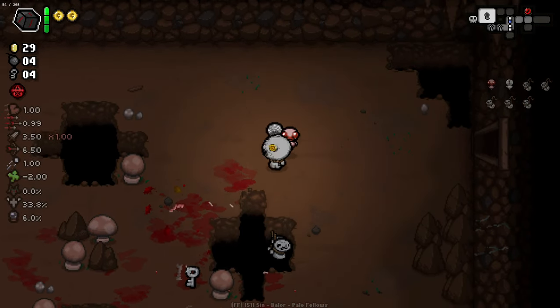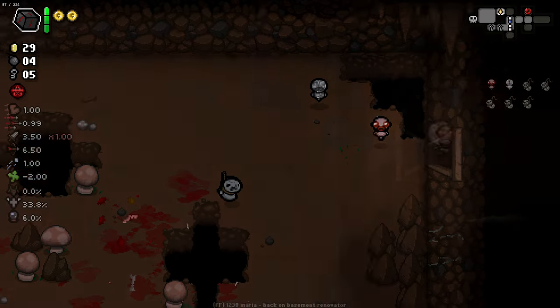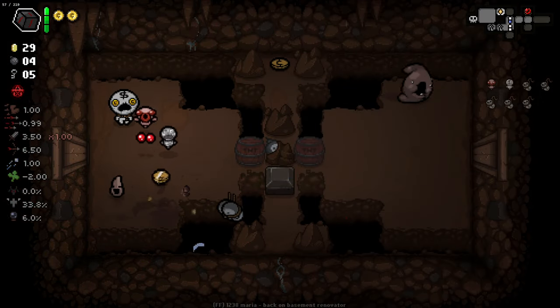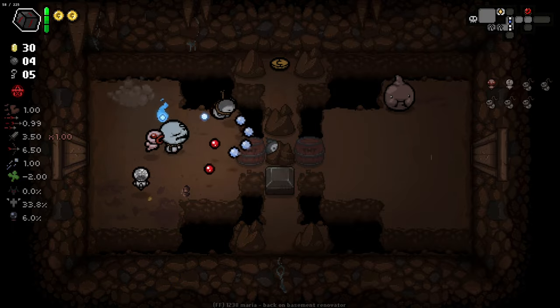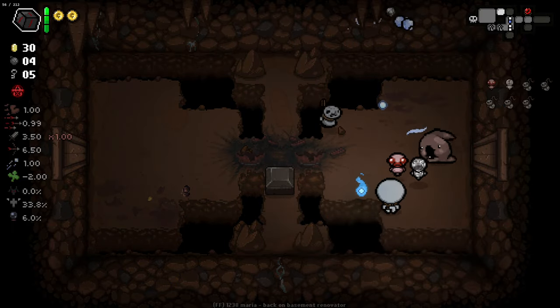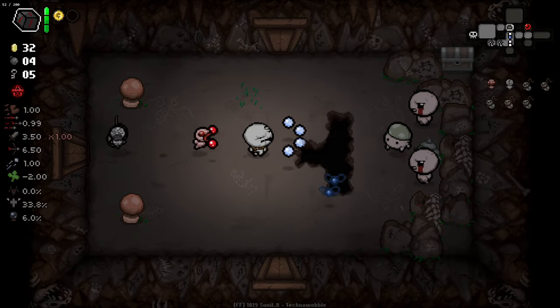We've got our boss here, there's another key, and we're up to 29 again. I thought this challenge was going to be... I wouldn't say I thought it was going to be easy, but I feel like most of the time when I get the Swindler he's spawning items like crazy. So I was like, five Swindlers — that'll spawn three or four items per floor. So far we might just be getting really unlucky.